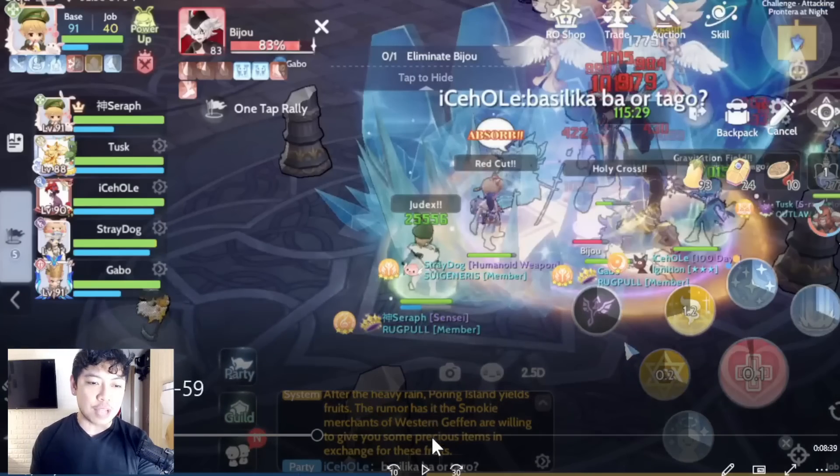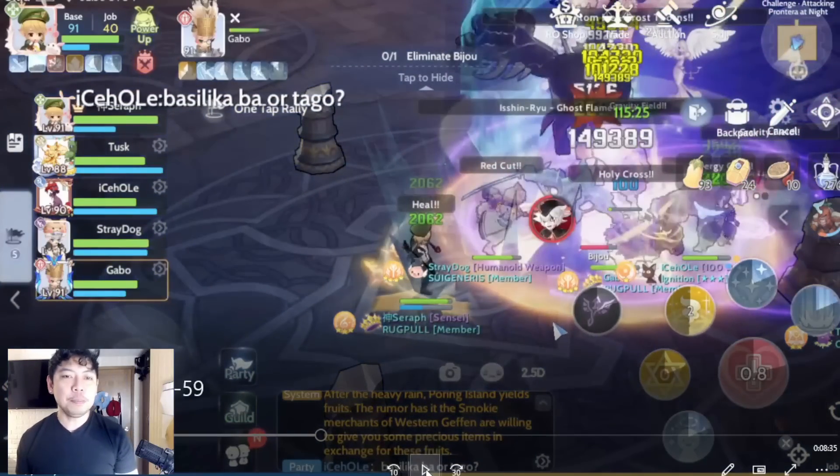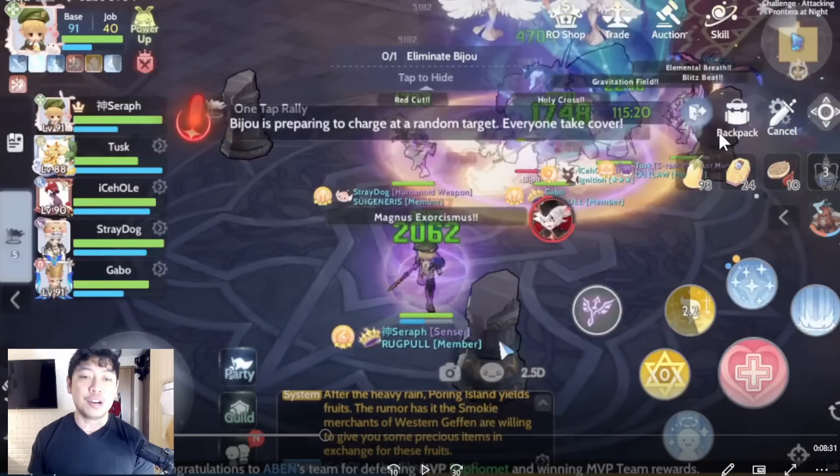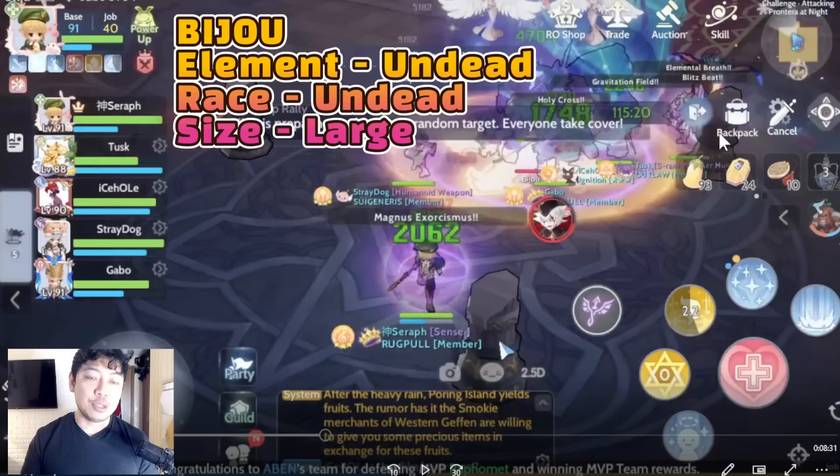After the icicles, there will be two more attacks from Bejewel. When the message 'Bejewel is preparing to charge at a random target' appears, everyone should go behind the pillars — this one, this one, or that one. Sometimes it's not a pillar but a broken chandelier or broken furniture — that's okay. Every time you dodge the charge, Bejewel attacks the object instead and it gets damaged or broken. Over time you'll have fewer and fewer places to hide, which is why it's important to kill Bejewel faster.